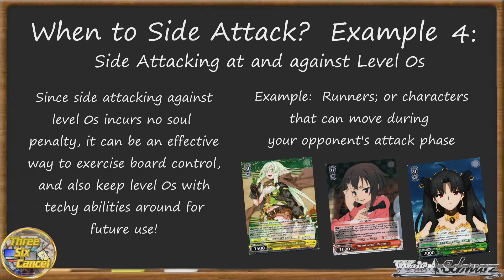Siding at 0 can also play a part in denying your opponent important abilities that their level 0s may rely on, such as clean cuts or on-death abilities. In general, a level 0 game can be a fragile and intense dance between two opponents and can often set the tone of the entire game. And since side attacking against 0s has almost no downside aside from not killing a battle opponent, it can be an important part of your strategic arsenal, so use it wisely.